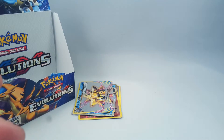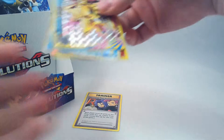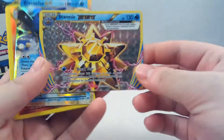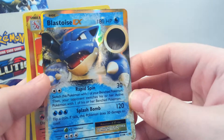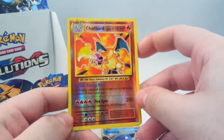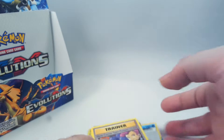Last one - I'll be honest, a bit disappointing. We got the majority of the good cards in part three, but we did still get a couple in here. So we got Starmie Break, Blastoise EX, very nice with the gold border, Reverse Holo Charizard, and Secret Rare Team Rocket.